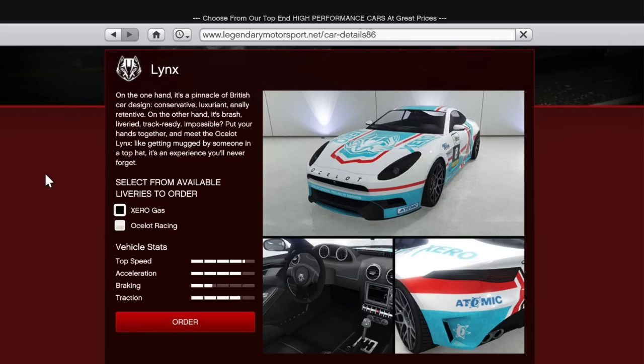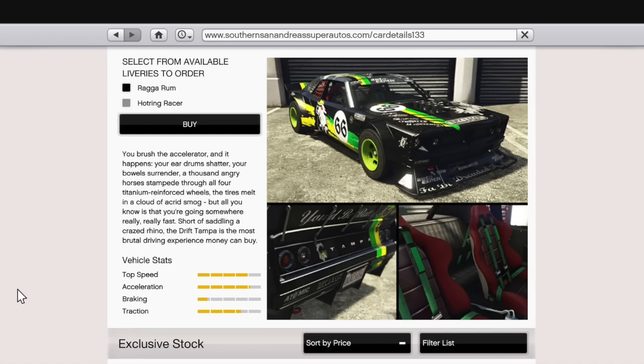Up next is the Drift Tampa, available on the Southern San Andreas Super Autos site. Its description reads: you brush the accelerator and it happens — your eardrums shatter, your bowels surrender, a thousand angry horses stampede through all four titanium reinforced wheels, the tires melt in a cloud of smog, but all you know is you're going somewhere really, really fast. Its stats show top speed right at four bars, acceleration just over four, braking about three-fourths of one bar, and traction about three and one-third bars.